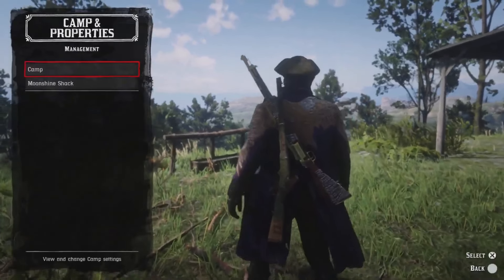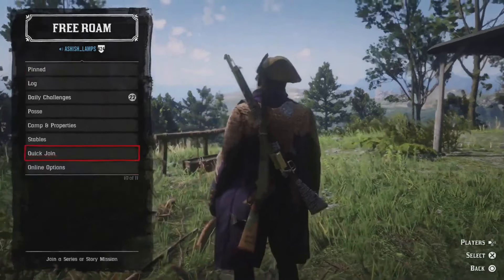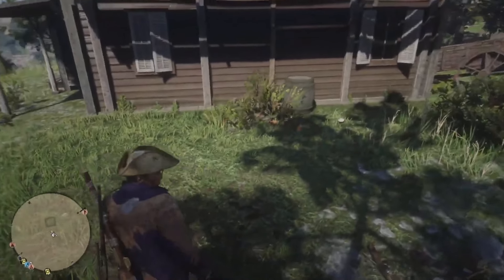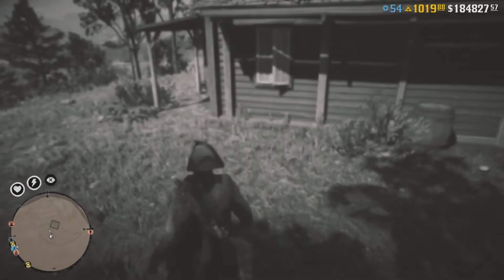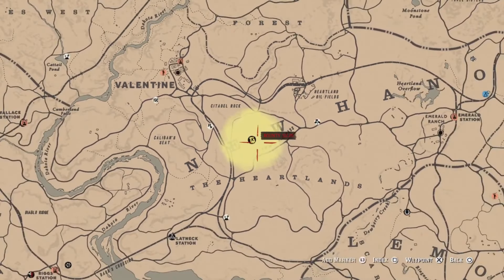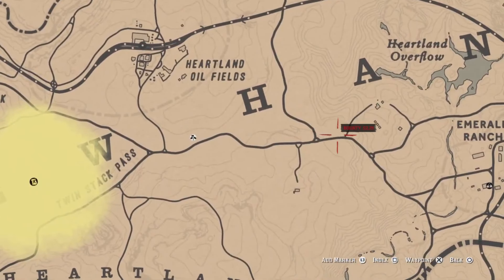The treasure map we'll be using today is called the Citadel Rock treasure map. If you don't have that particular map, that's okay — I'll show you how to farm it. I'll be placing five markers on the map, and you can farm treasure maps at any of those five markers until you get Citadel Rock.